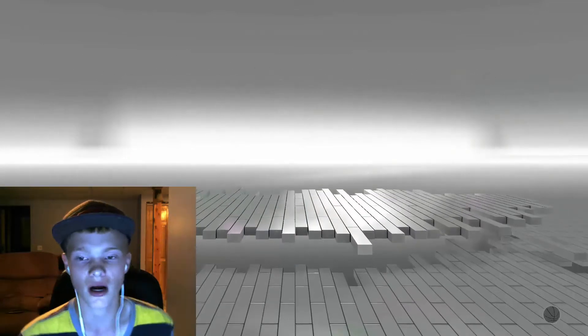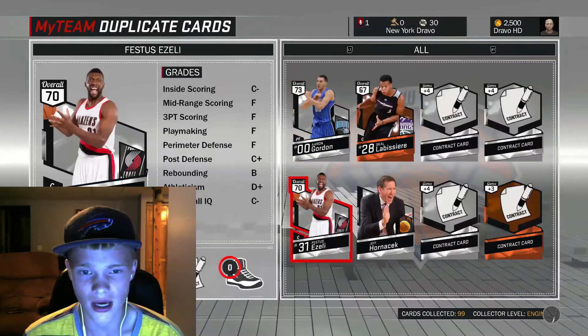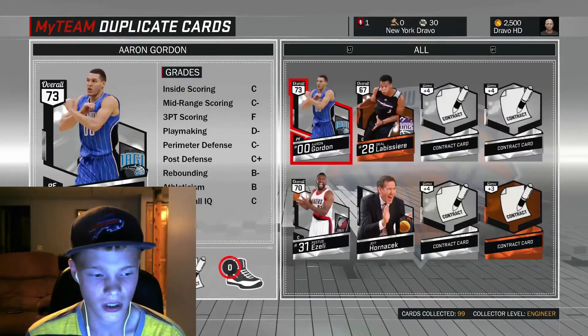Those are going to be the final cards of this entire pack opening. So we achieved Jay Williams, and that is it. These are all of our duplicate cards — so what can we do with these?